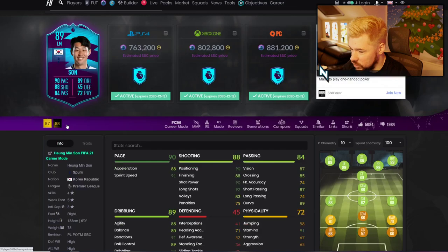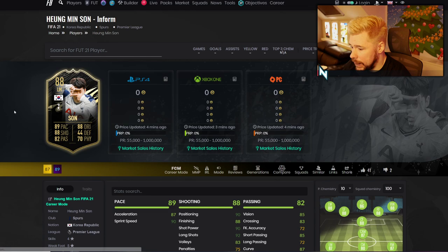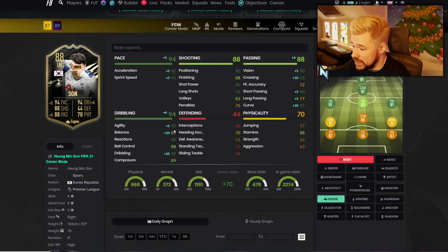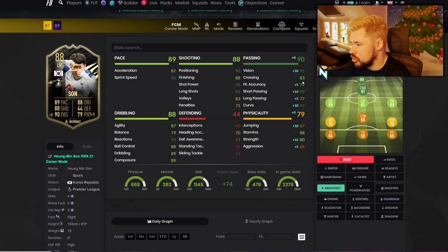I don't know how much this 88 Son is going to be — there's a million coin price cap on it. Depending on how much he settles out, his goal card was real good, and this is just a good card all around. Dead Eye gives him great finishing, good pace. You could put Hunter on him as well — play him at Strike with that five-star weak foot. Bang an engine on him, or even a Finisher to boost that dribbling and shooting up. This Heung-Min Son can play a whole bunch of different ways — striker, CAM, winger, centre mid. The Architect gives him that 99 short passing.